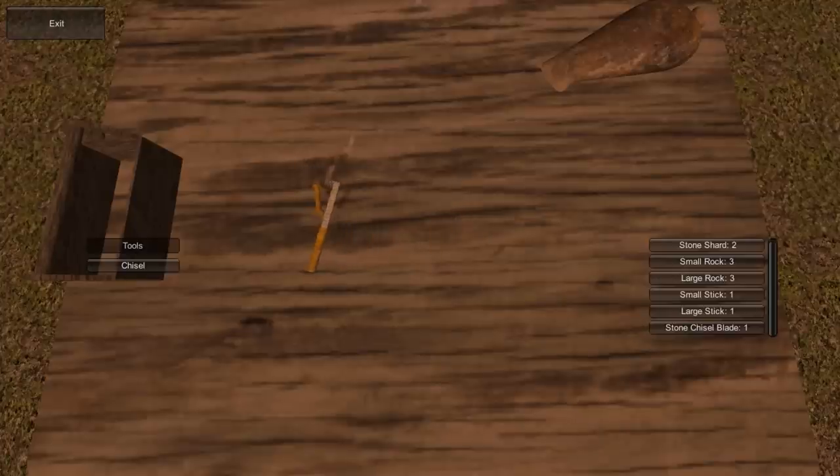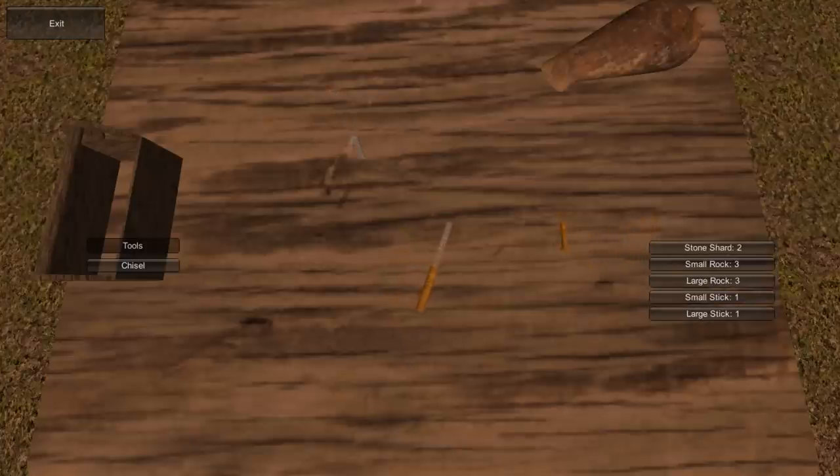Collide the two together and put it back in the inventory — scrolling through, I've now got a small wooden handle. Let's take a small wooden handle and a stone chisel blade, and you can guess what we're going to do. There we go — a crafter's chisel! You can see one of our newer models, which is a much better version. We now have a crafter's chisel, which will allow us to do a lot more crafting.